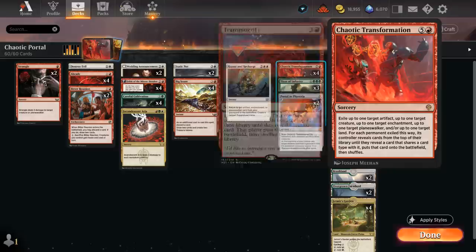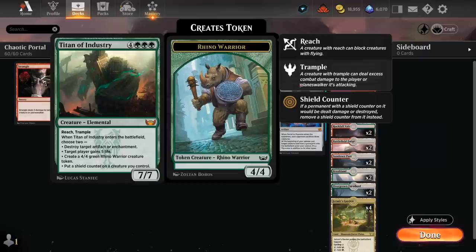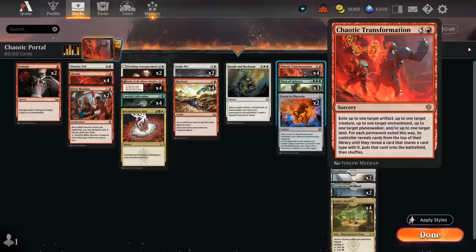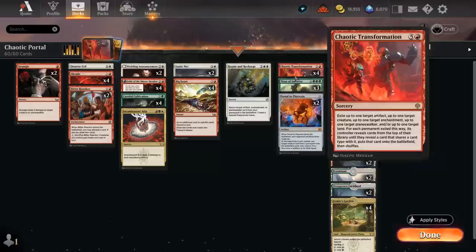The two main ones we're focusing on are creature and artifact. We only have three creatures in the deck and they're all Titan of Industry. We only have two artifacts in the deck and they're both Portal to Phyrexia. These are the expensive cards we're trying to cheat into play with Chaotic Transformation, since we can easily generate creature tokens and artifact tokens like treasure tokens to then target with our transformation.